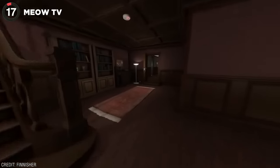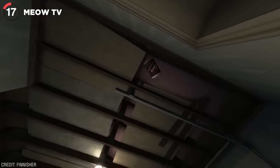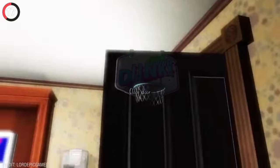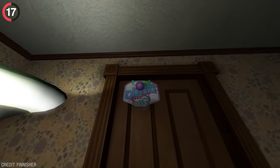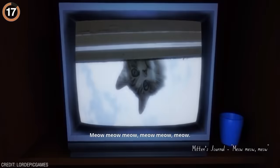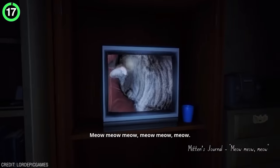The animals in Gone Home have a secret of their own too. By collecting the purple ball stuck in the roof of the garage and taking it to Samantha's room, you'll be able to dunk it into the hoop. Doing this will make lightning strike and turn the game to night, which seems like a really creepy Easter egg — until the TV turns on and starts playing Mitten's Journal, which is just an entire video of silly cat clips.